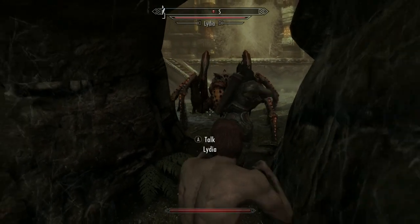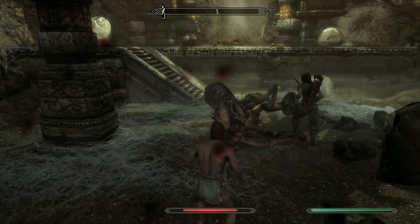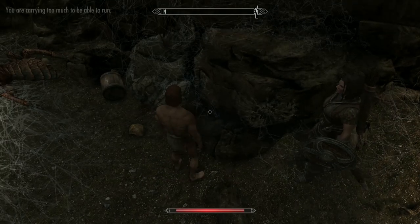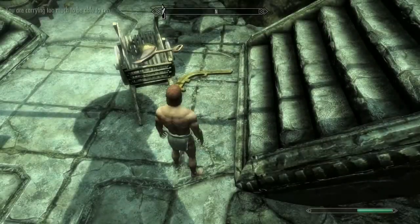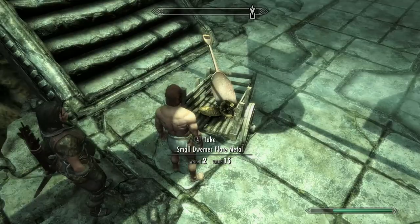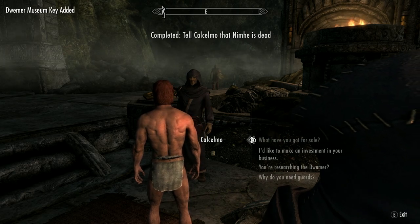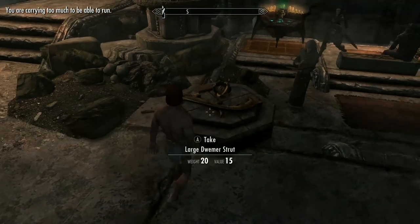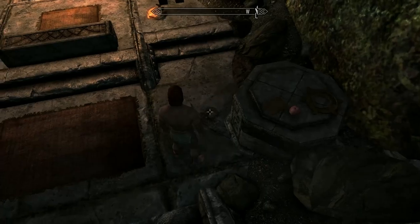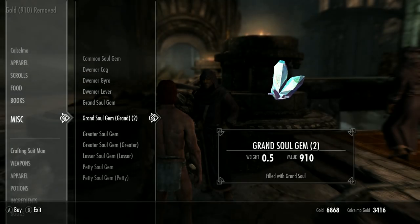This giant spider would likely kill my naked self so I'm hiding behind Lydia and letting her do the legwork. She went down twice but nice work Lydia. On your way back, pick up any pieces of Dwemer metal on the floor — specifically any that start with adjectives like bent, large, solid, and so on. If you're too encumbered have Lydia carry it for you.